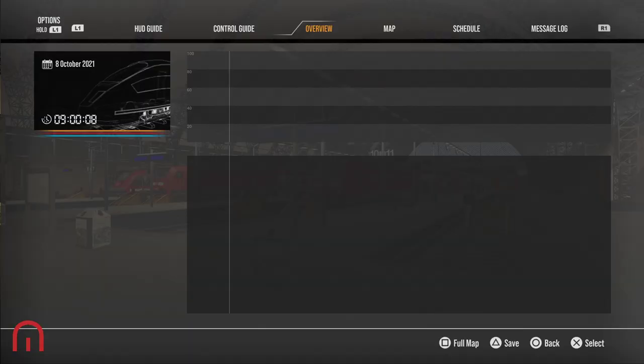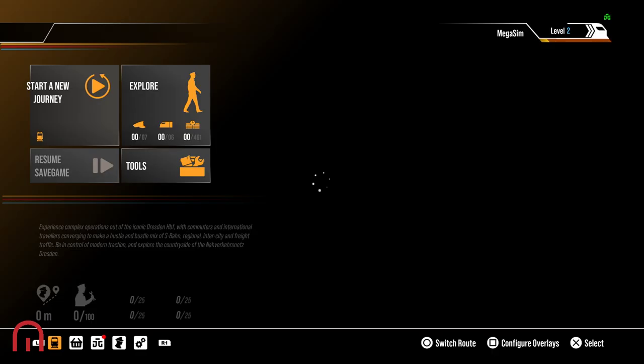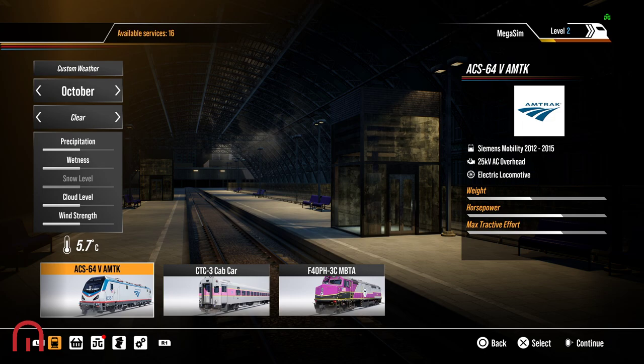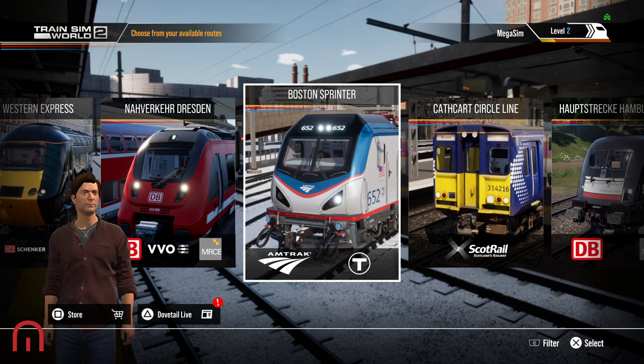As you can see, Naverka Dresden is now finally working and we've got Boston as well. I'll go back to the main menu. That was the news — just so you're aware — and you've seen me do it so you know it definitely does work. There's Boston, and we are definitely looking forward to London Commuter coming out this Thursday.